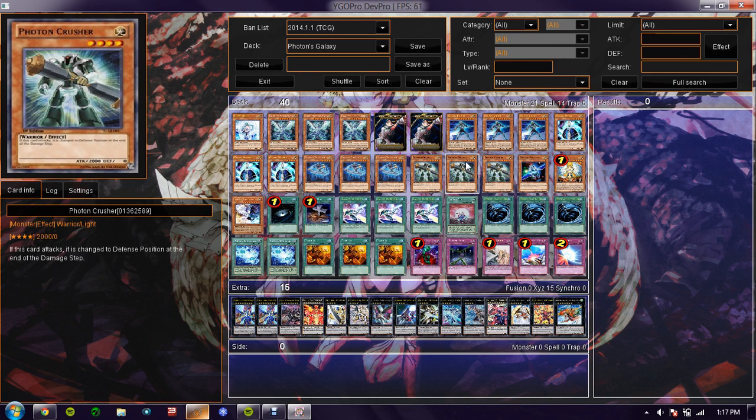This card is optional — it's how many you want to run. It is Photon Crusher. He's really just there for the extra power to get out Photon Dragon. He's also a 2,000 ATK beater, just in case you want to get rid of something on the field first.